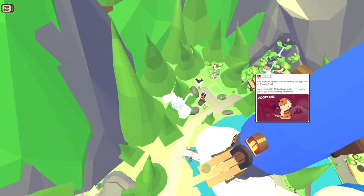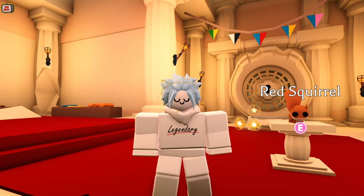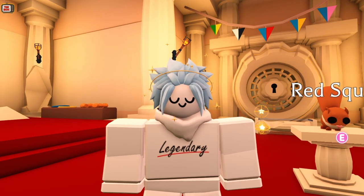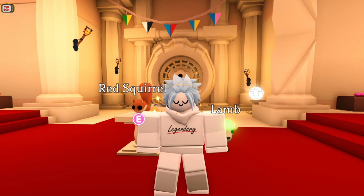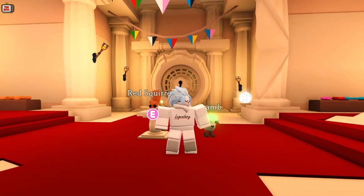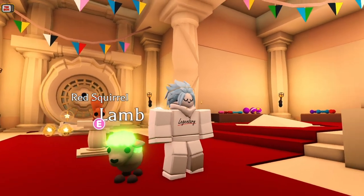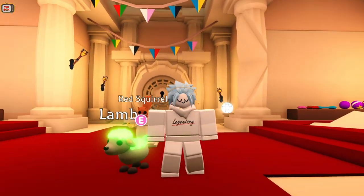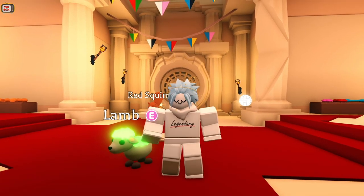Lastly, we're getting a new pet and it's the Cobra Snake. I'm really glad they chose this snake as it's really unique looking. It's a premium pet, which means it will cost Robux, so if you're free to play, your only way of getting one will be through trading — but I'll also shortly be revealing how to get one for free. There are two types of premium pets in this game: limited and non-limited. The Lamb is a limited pet and the Red Squirrel is a non-limited — basically one pet will always be available in the pet shop, and the other is only around for a short time, then it's gone. They generally say if it's a limited pet, so I'm guessing this snake will be a non-limited pet, meaning it will be available from the pet shop for some time.